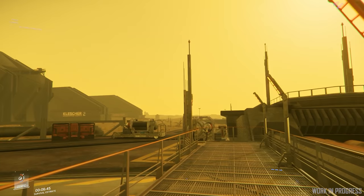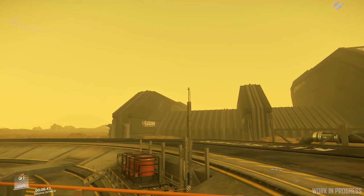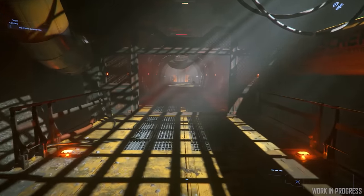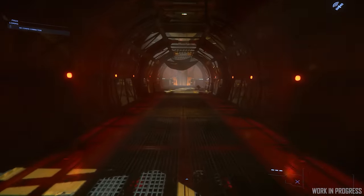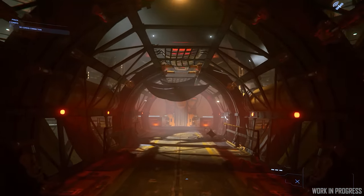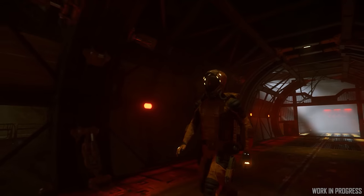Hello and welcome to some more Star Citizen. We've had a pretty cool development update looking at some bits that are coming with Alpha 3.9: concepts for space whales, cargo decks, new locations, interaction improvements and much more. Let's jump in and summarize this bad boy.